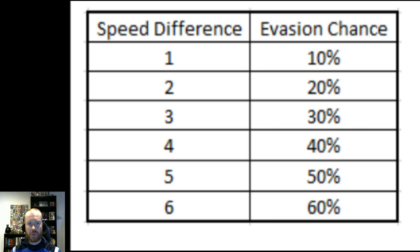First up, let's talk about speed. Simply put, for every one speed advantage you have, this translates to a 10% chance of your opponent missing when they try to attack you. So the bigger the speed gap, the bigger the advantage. This becomes even more relevant when it comes to win conditions like submissions and pins.